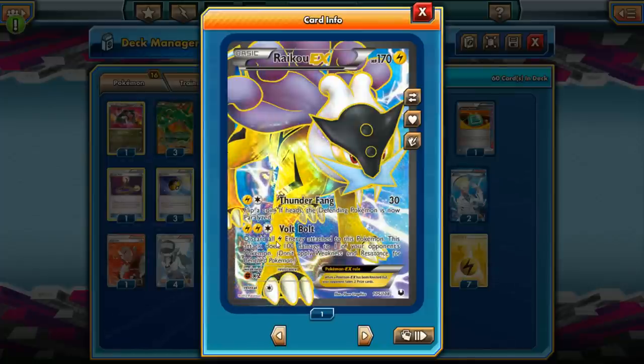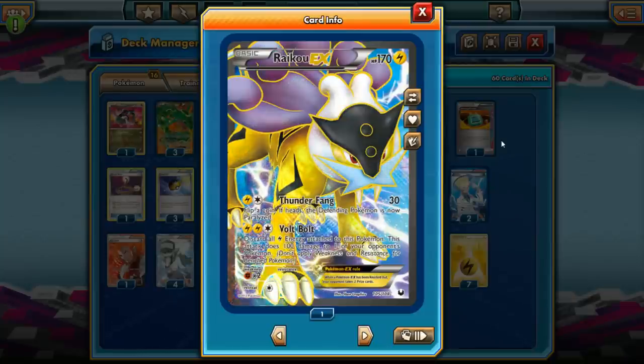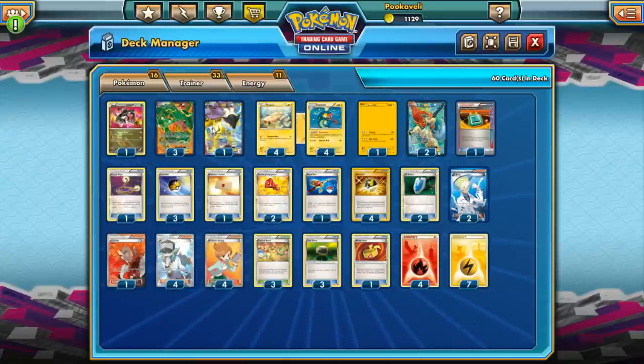We're mainly going to use Raikou EX for Volt Bolt — it does 100 damage to one of your opponent's Pokemon, and you have to discard all the Lightning Energy. This is going to be huge against Garbodor. You just Volt Bolt and knock out Garbodor, and all of a sudden you have abilities the rest of the game. Don't have to worry about that pesky Garbotoxin. When you get access to your abilities, usually you are winning with this deck if you can Dynamotor enough times. So this is a great Lightning-type attacker — can knock out Garbodor, definitely worth a spot in the deck.